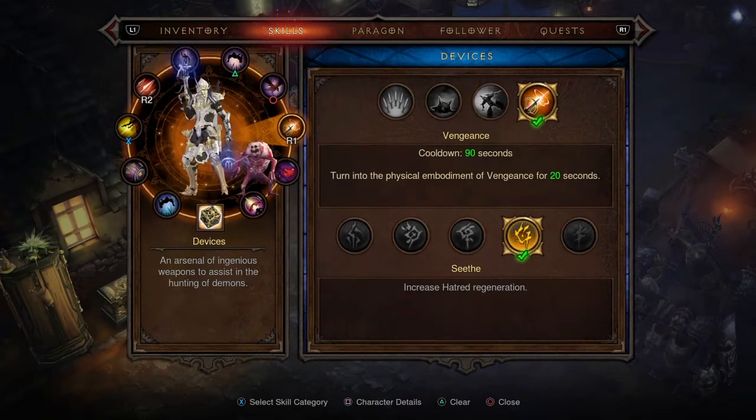For one of the extra support abilities, you want Vengeance with the Seethe rune. Vengeance turns you into a physical embodiment of vengeance and increases your hatred, and with the Seethe rune it also increases hatred regeneration while active. This is brilliant because you're generating more hatred per second as you spend it — generating it as fast as you're putting it out.